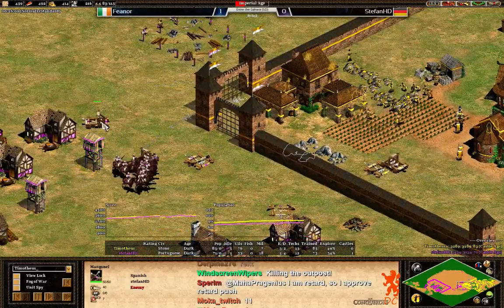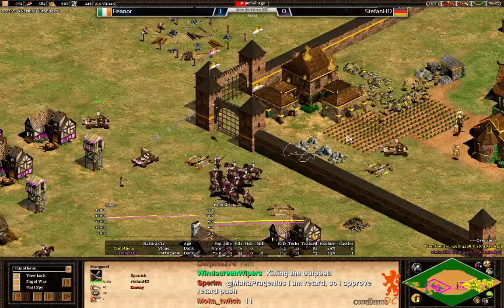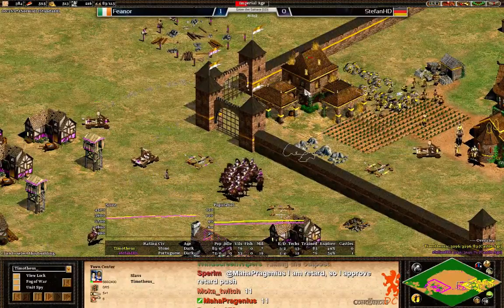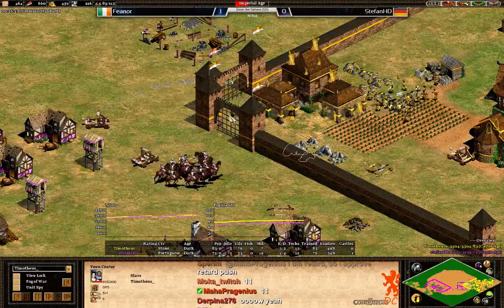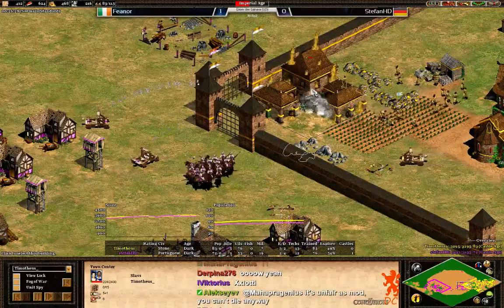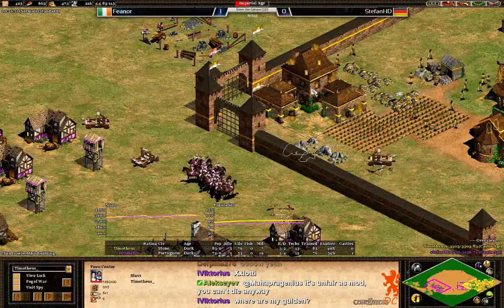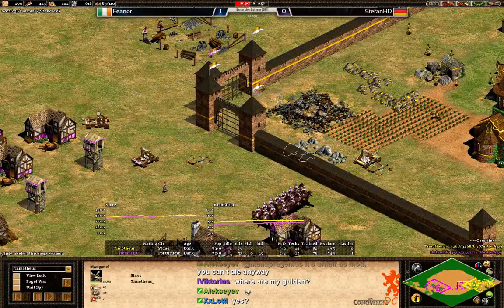Still two mangonels for Stefan, and it seems like they're getting closer and closer to taking down that town center, which will be good for him. Then he should try to take down these walls to be able to do some raiding. A couple more shots — this mangonel is probably going to die to the conquistadors.